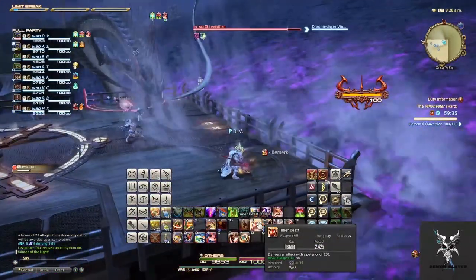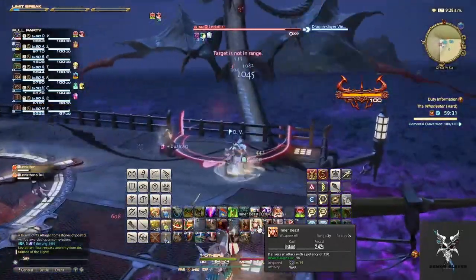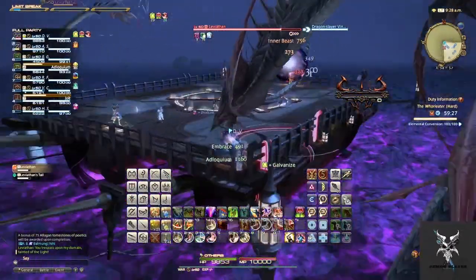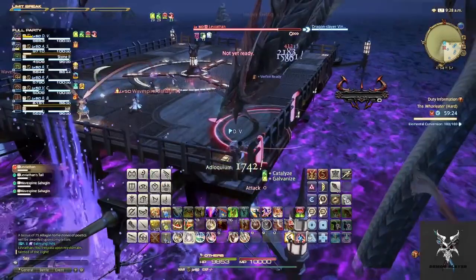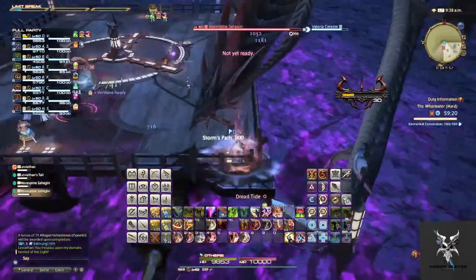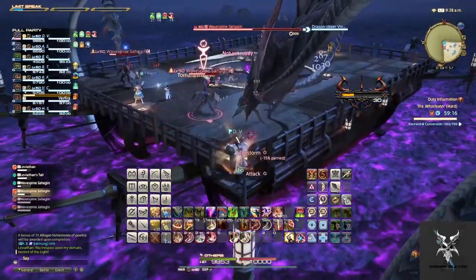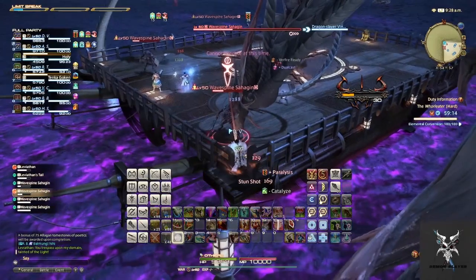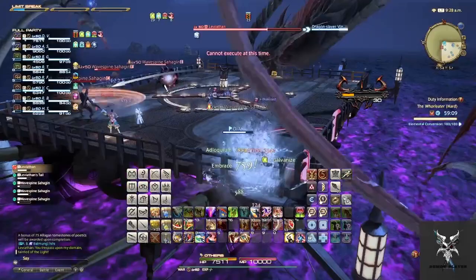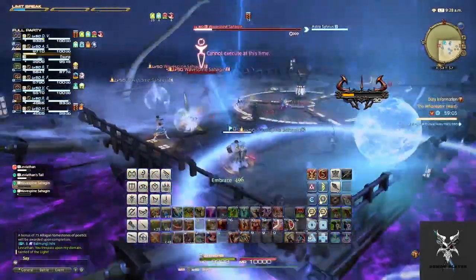At this time, the main tank will want to pick up the head, while the off tank will want to pick up the tail. The head will have a buff that reflects ranged physical damage, so ranged physical damage dealers will want to focus on the tail. The tail will have a buff that reflects magical damage, so magic casters will want to focus on the head. Melee are able to move between any of them.